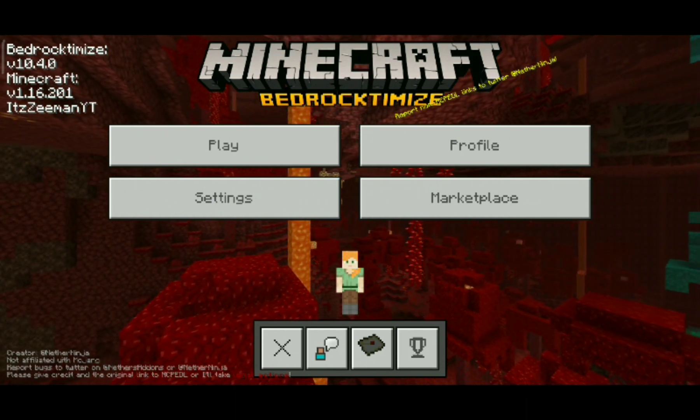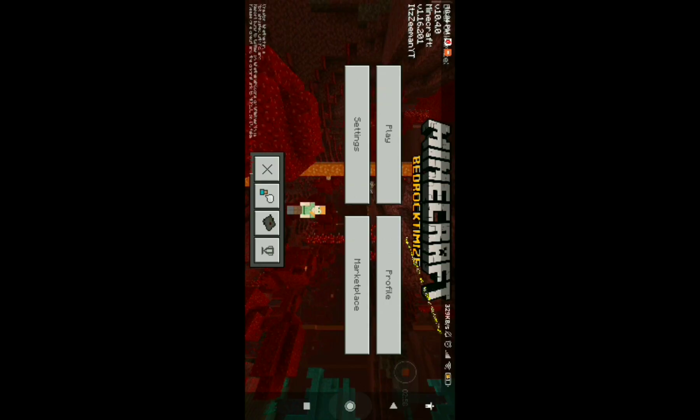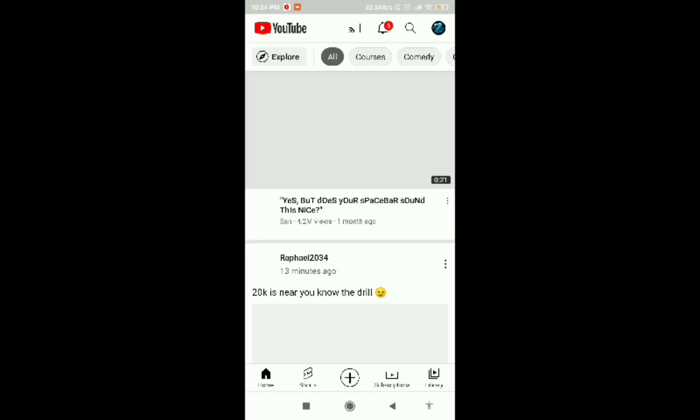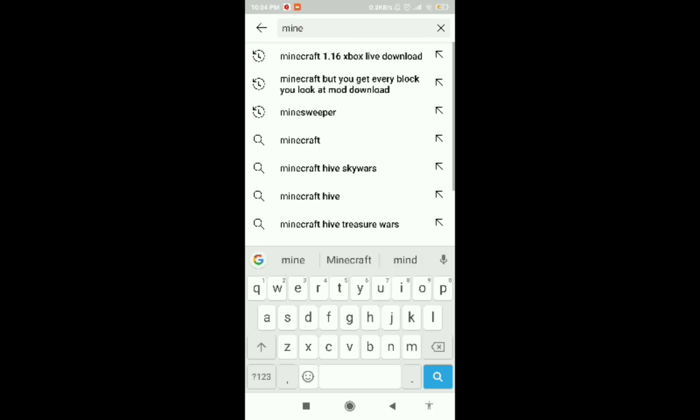I'll tell you how to do it. You can find the version on YouTube — just search 'how to download Minecraft 1.16 Xbox Live update' and you will find it.